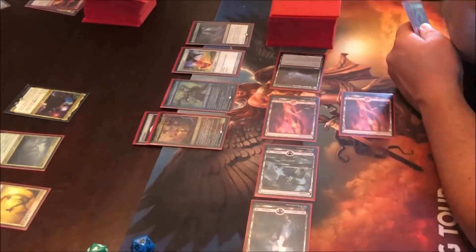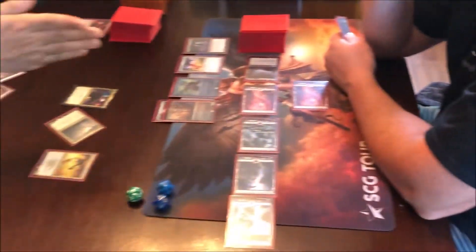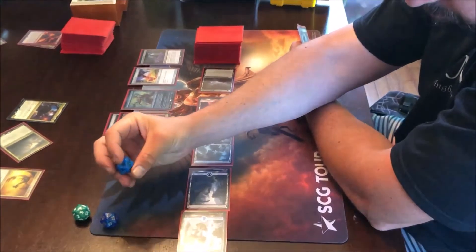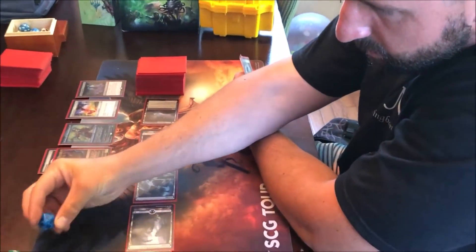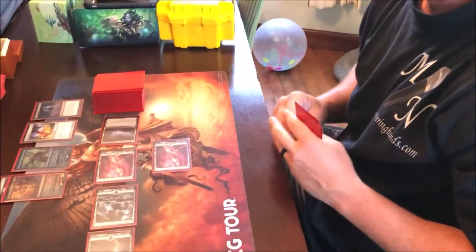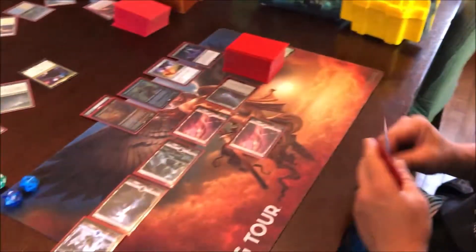You have one mana open — a white or island? Yeah. Alright, I will hit you for 10, it goes right through — protects me from everything. Alright, I'll go to 26. So I have like a two-turn time bomb. You do anything else? Nope.